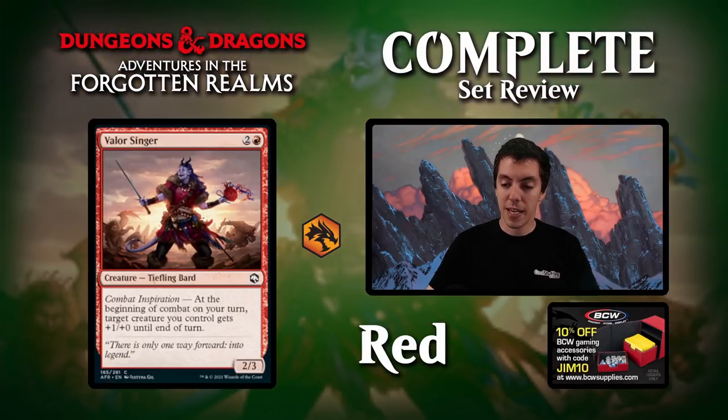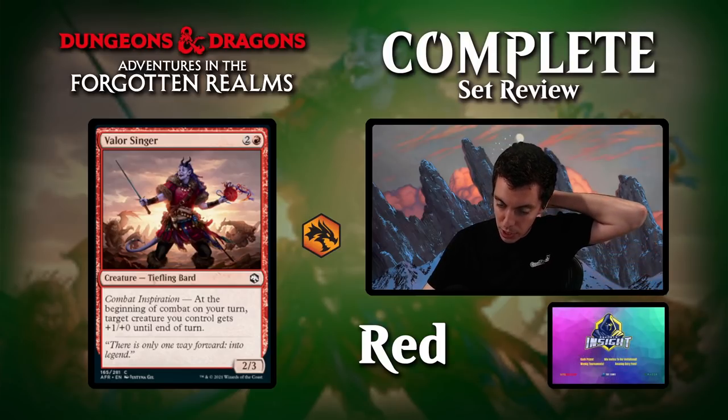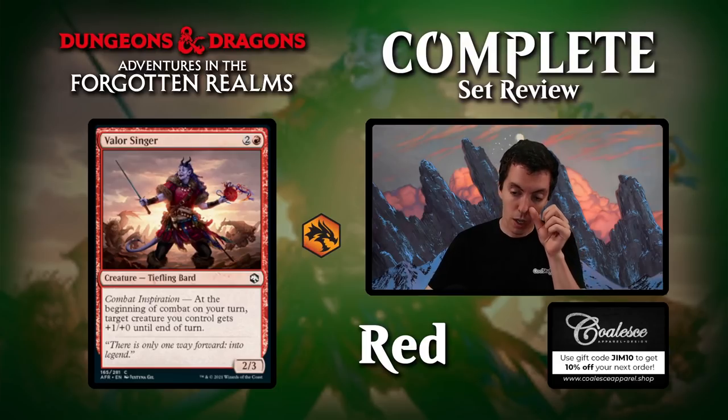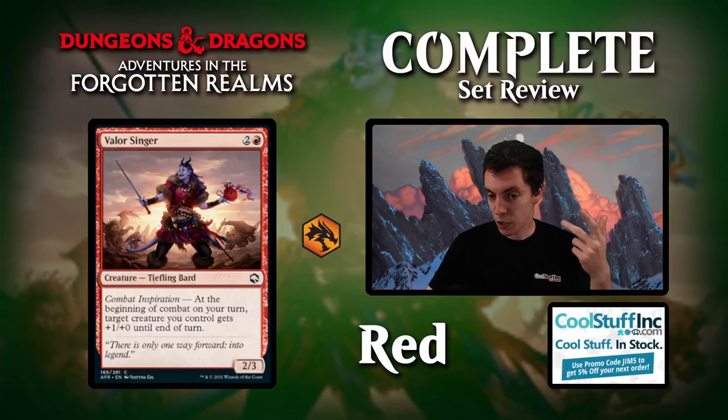Valor Slinger: three mana for a 2/3. If you have combat on your turn, a creature gets +1/+0. This card is better than it looks in limited — a 2/3 body isn't great, but it's effectively a 3/3 by itself most of the time, and it can just help push your bad creatures through their better creatures. That's a very good effect in limited. Solid draft common if you're aggressive.